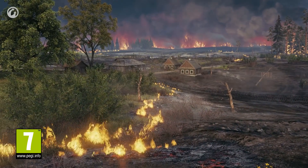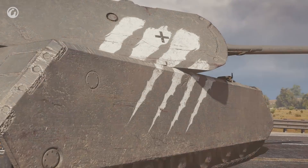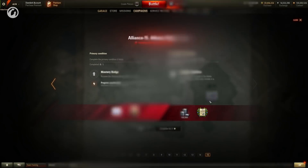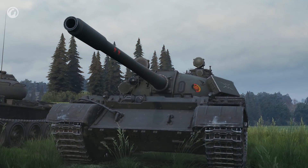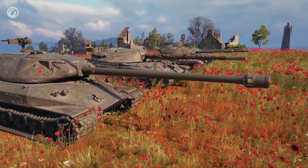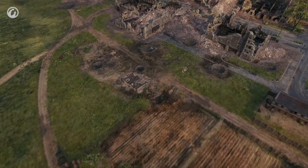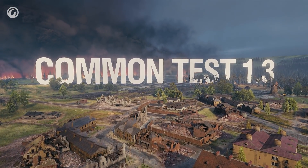The Common Test of Update 1.3 is coming to World of Tanks. It brings new ways of customizing your vehicles, revised conditions of the Excalibur operation, improved technical characteristics of the T-55A and Object 260 — tanks awarded in the first campaign — balance improvements on different maps, and a new map for the Grand Battles mode. Let's get going!